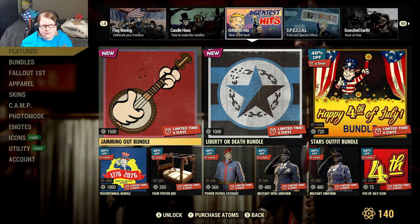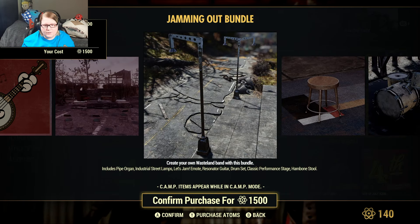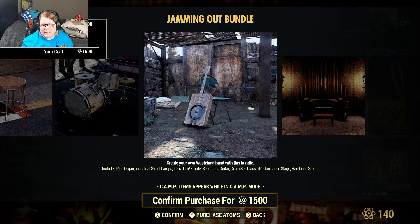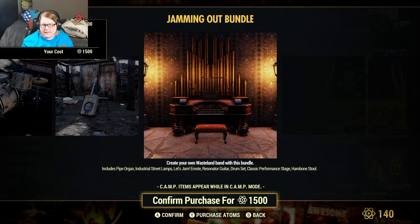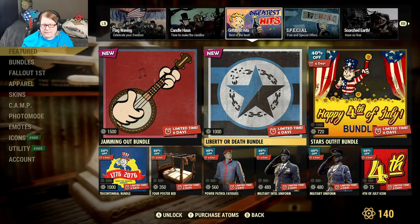The jamming out bundle is 1500 atoms. This comes with the pipe organ, industrial street lamps, let's jam emote, resonator guitar, drum set, classic performance stage, and the hand bone stool. So there you go - 1500 atoms.